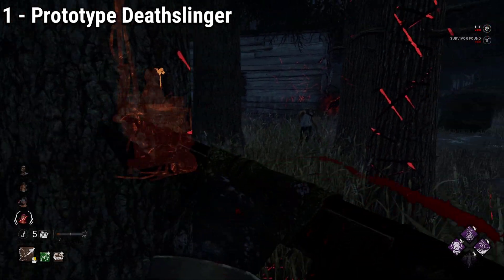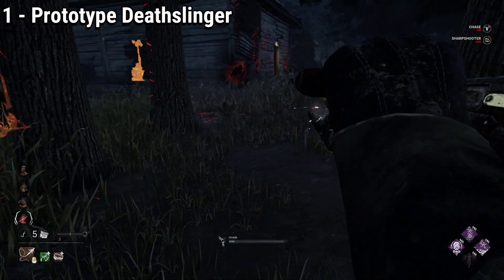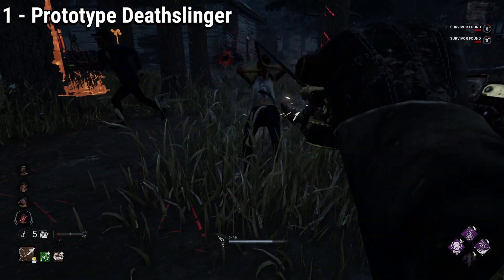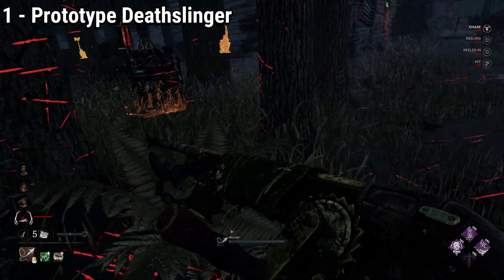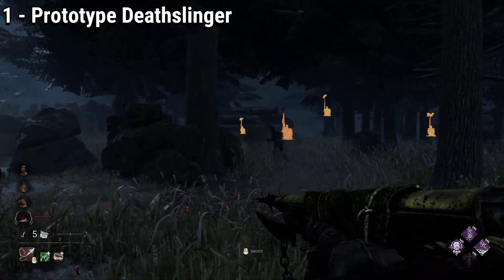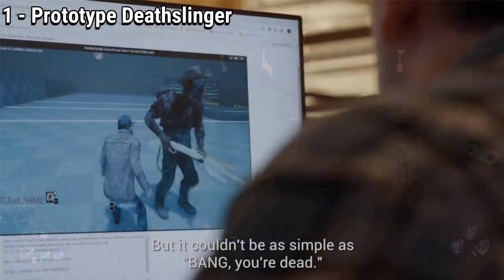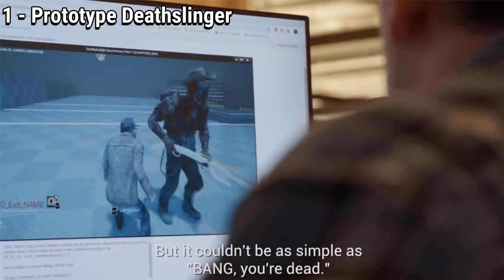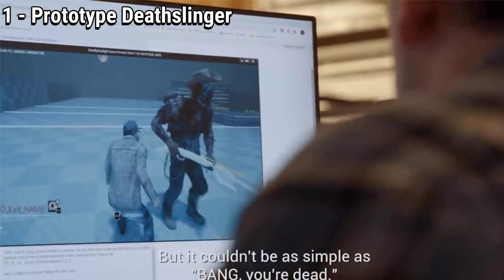A lot of times in video game development, the final result is completely different than the concept and prototypes. Most of the time the art team works at a different pace than the programming team, so in order to test and troubleshoot the killer powers and see that they work well, the coding team applies them to a prototype work-in-progress design. This is what the behavior team chose for Deathslinger: a trapper with a cowboy hat holding a rifle.